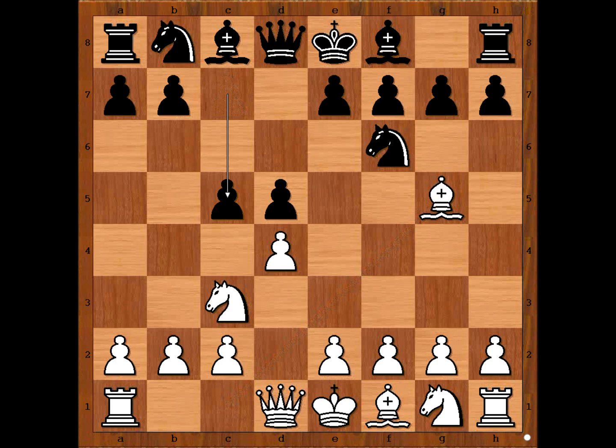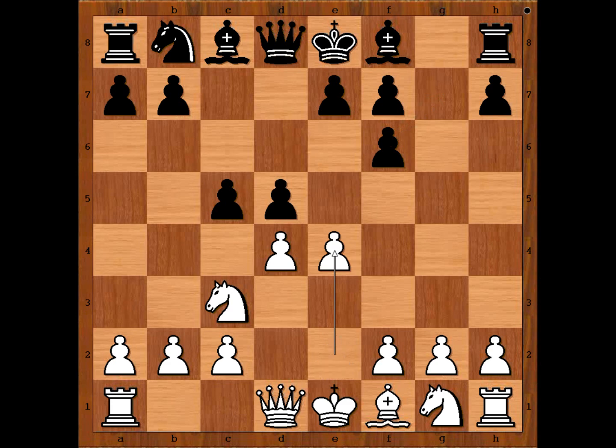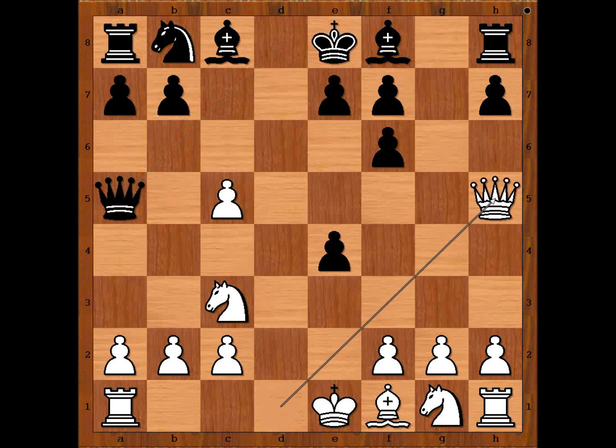How often do you see this opening? Bxf6 was played. How should black recapture — with the e-pawn or with the g-pawn? gxf6 was played. Then e4, dxe4, dxc5. Qa5 attacking the pawn. Qh5 defending — perhaps Qd5 would be a better move. Qh5 was played.